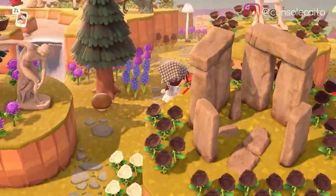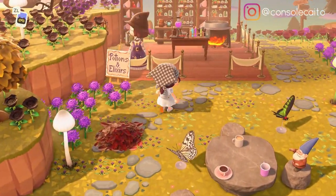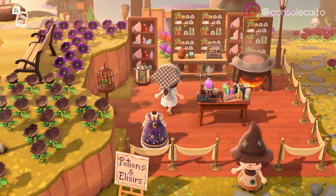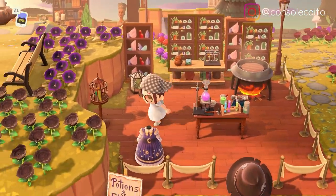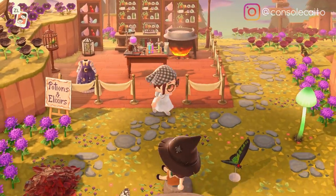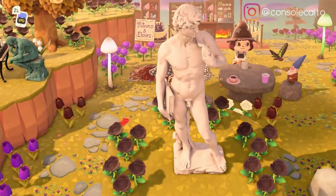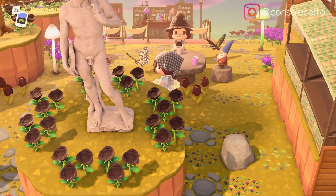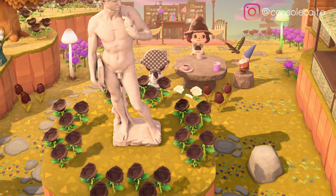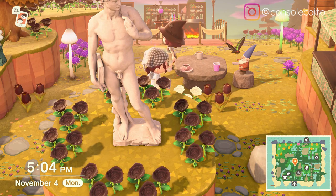So many statues! Look - a potions and elixirs section, this is so cute. A little cauldron here, so many little potions. I love the simple panels back there and I love this wedding fencing that she used - I would never think to use that. Oh, look at this little table here. There we go - this is so cute with a little gnome having a little tea party, I love that.